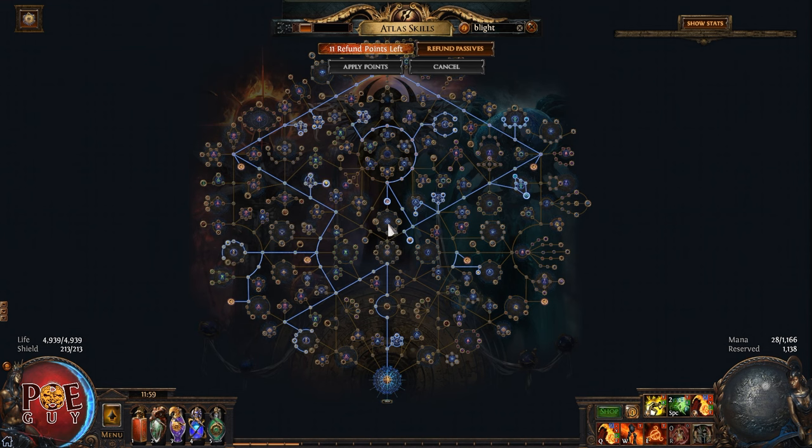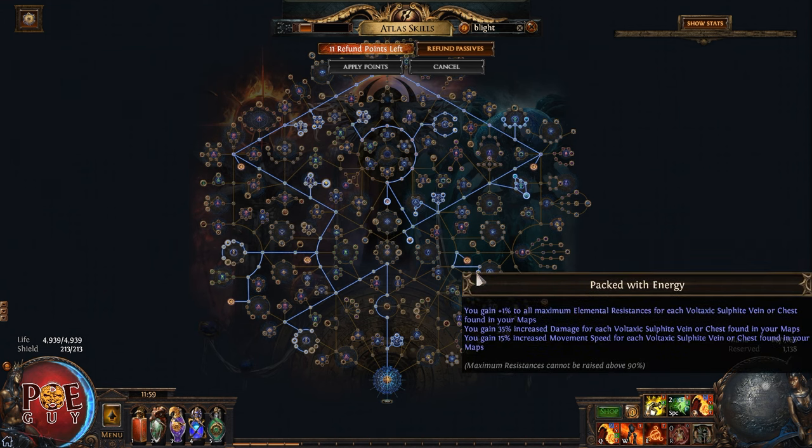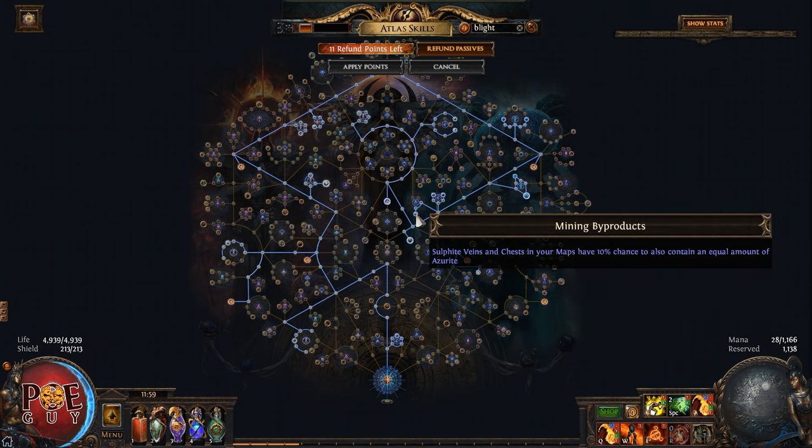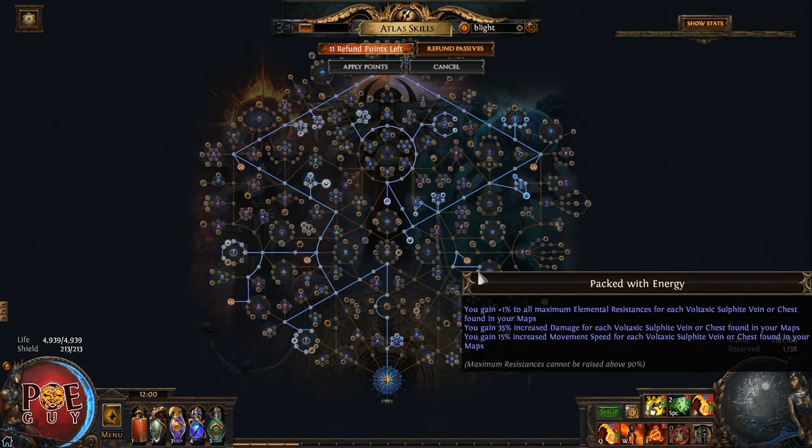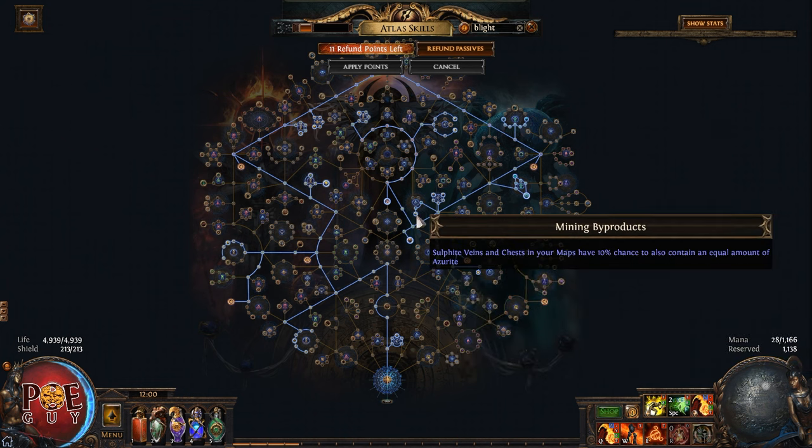This will always give profit. We will also take the 'Packed with Energy' node, which gives up to 105% more damage, 45% more movement speed, and some extra resistances. And because I like to make profit with Nico, we'll take the 'Mining By-products' node which will give us azurite. I will show you how to make profit with Nico out of nothing.